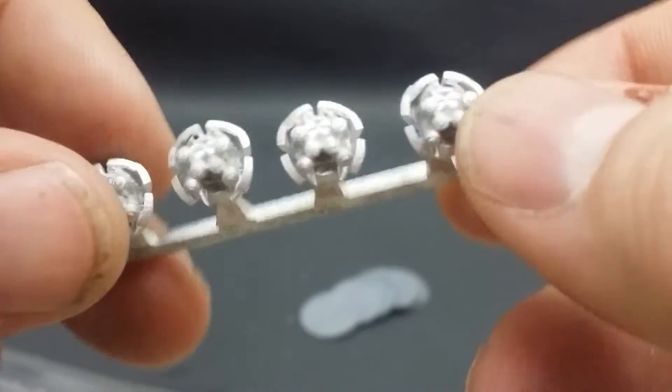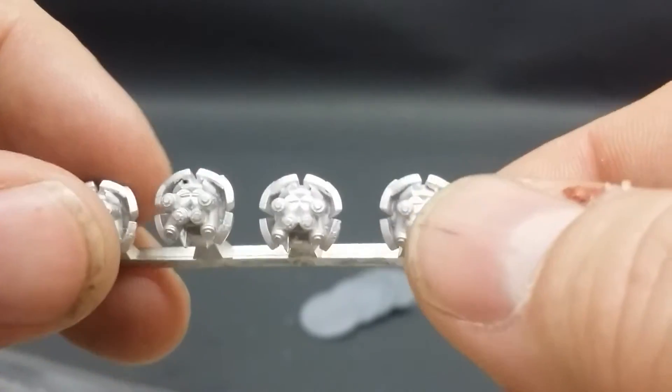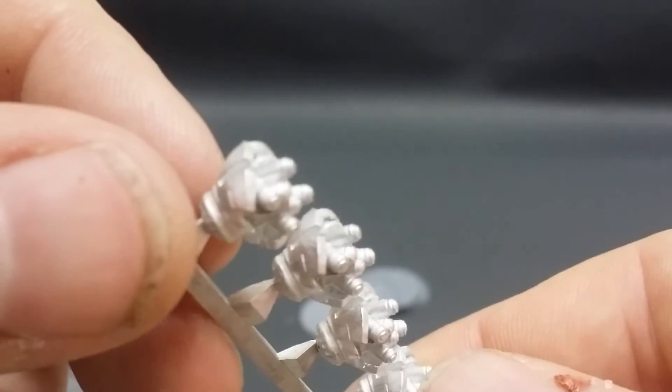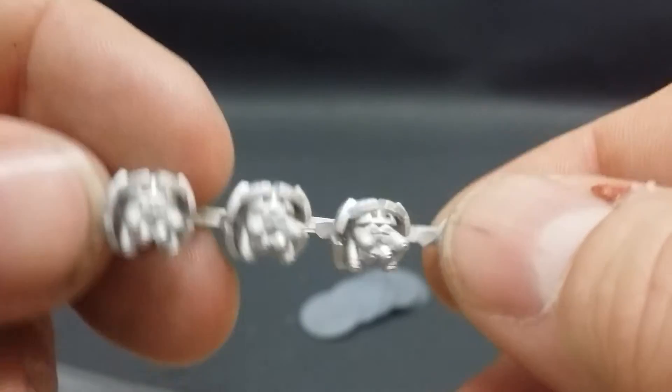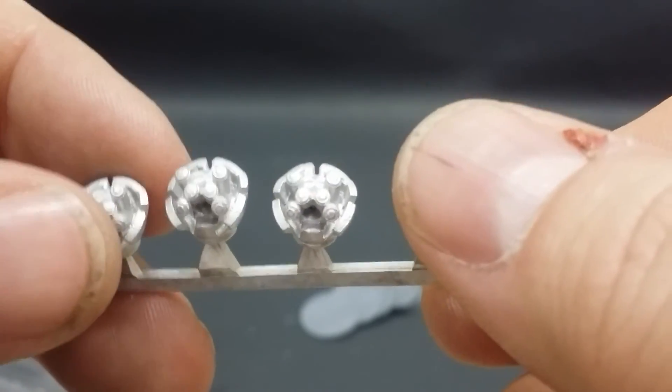Really simple, one piece — plop them right on the stick and they're off and going. Probably pretty easy to paint up: some black, gray, red, whatever color you're going to end up doing. And that's all that's in that blister.